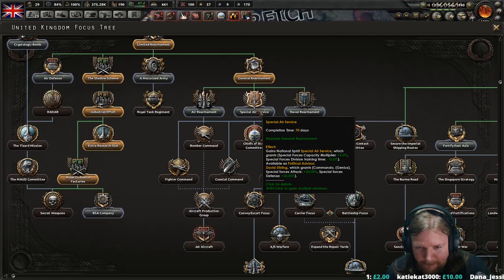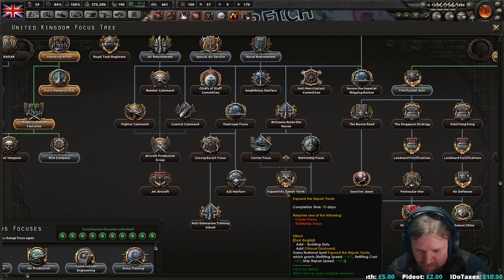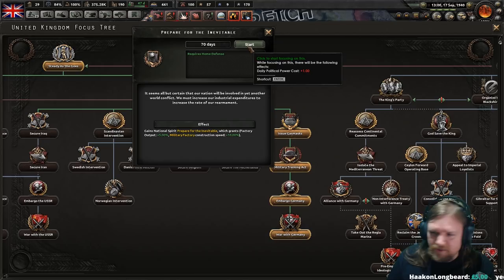Commando genius, special forces attack — sterling. More dockyards! I mean, that's a good idea. Refitting speed, refitting cost, ship repair speed would also be nice. It'll take a while to get down to that. Prepare for the inevitable — oh, that's factory output and construction speed. Yeah, we need that. We are still very much in the industrialization period.